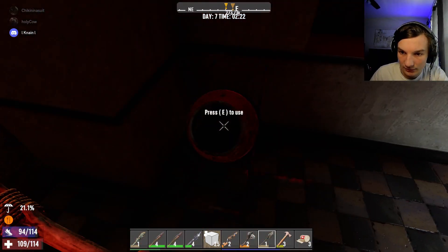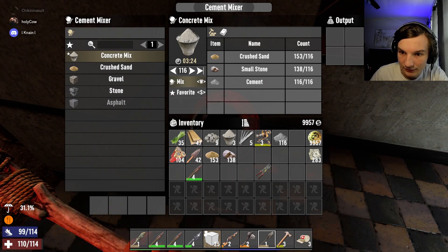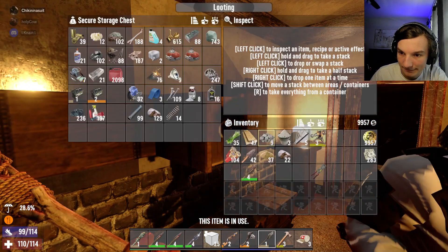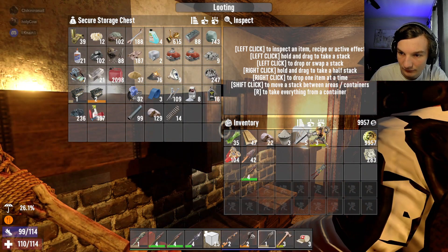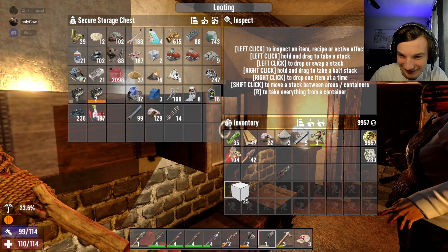I got some more rocks so I can make some more concrete mix. Military fiber. Hey guys, do any of you have rocks? I have 236, I have seven on me right now — I'm just starting to run out. So where do you need rocks? In my belly.